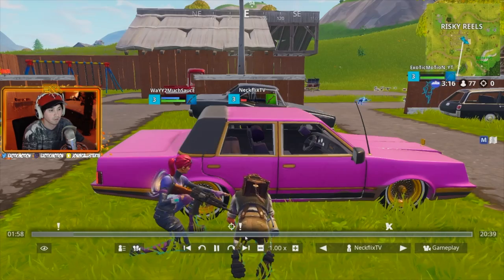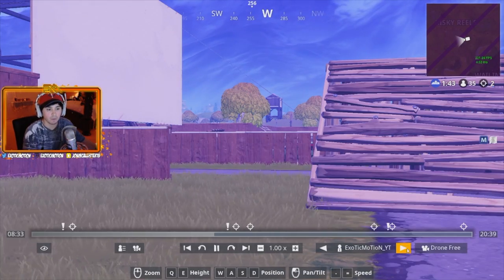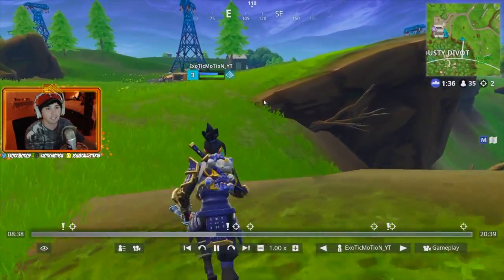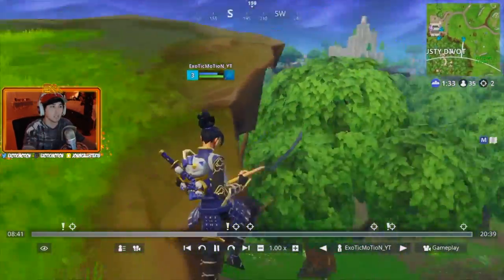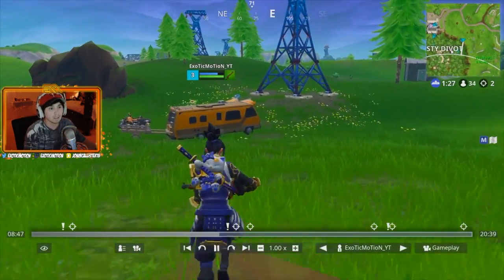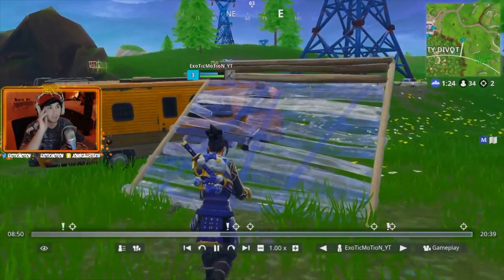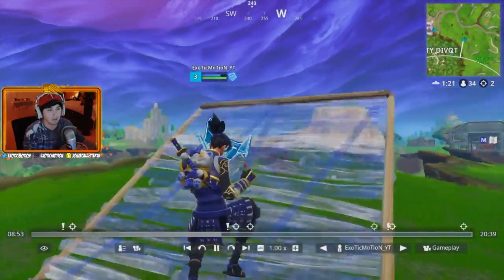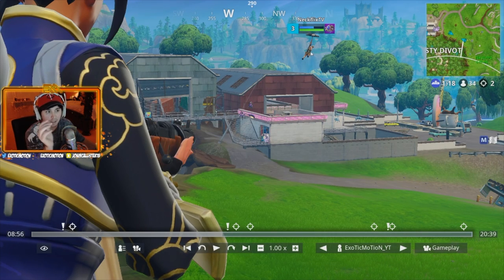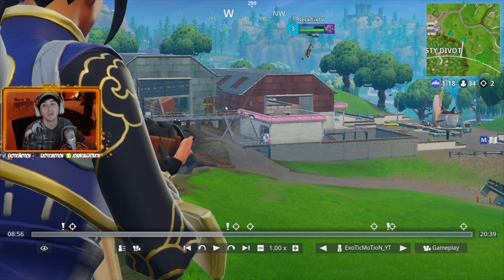Moving on to the next fight. As you can see, my two teammates are over at Dusty on the mini-map - they're going to run into a full team or at least two or three. I was just pushing looking for people. The second they were in a gunfight I grabbed a gun to turn around and help. My teammate Netflix made a smart play - he jumped out and came over to me. You want to be with your teammates; going 1v3 alone would have been a dumb play.